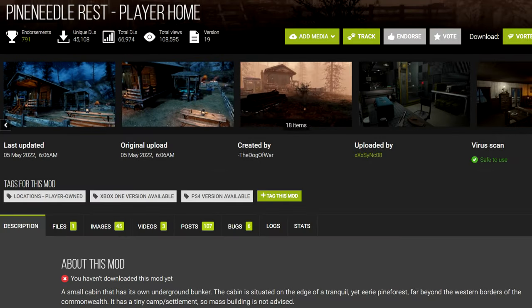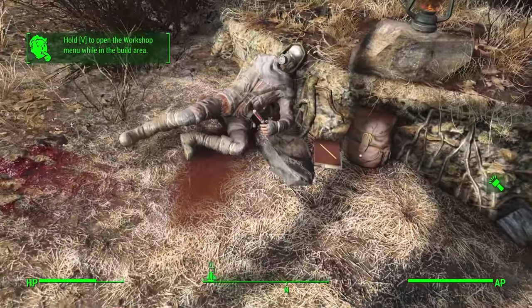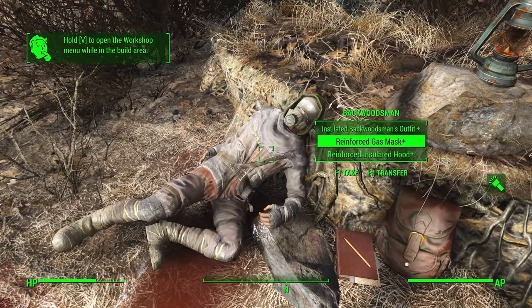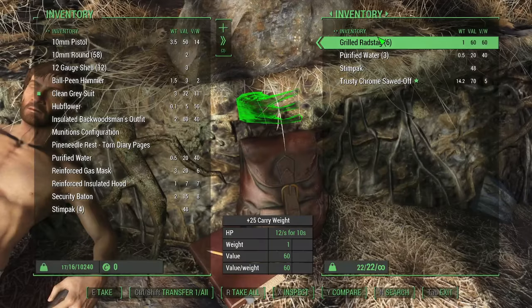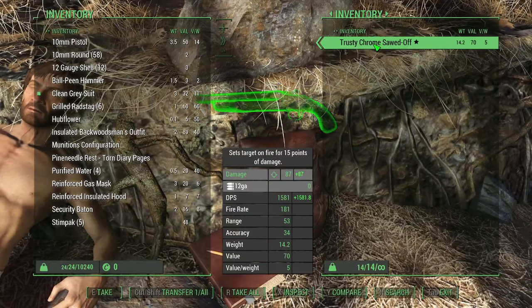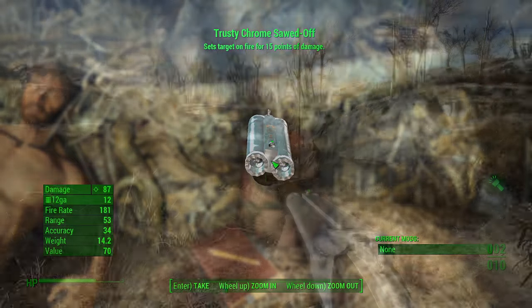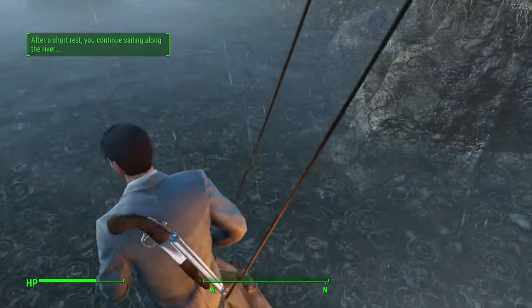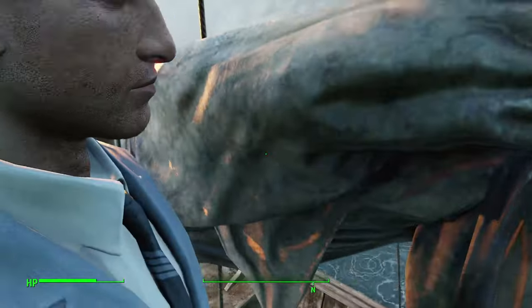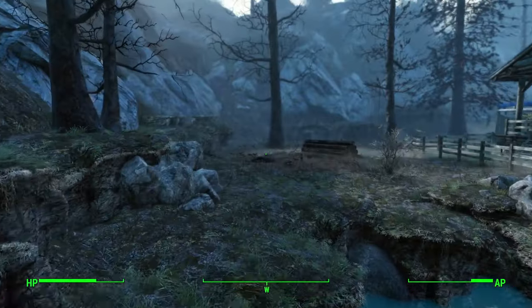Don't avoid this fifth mod: Pine Needle Rest Player Home — I recommended it for good reason. To locate this home, travel southwest of Vault 111 until you hit the edge of the map and find a rowboat. Next to the rowboat you'll find a dead guy with a lore note. Make sure to loot his backpack for the key to the cabin and a trusty chrome shotgun, which does more damage than a regular double barrel shotgun and has an incendiary effect but cannot be modified. The first time you go to Pine Needle Rest, you'll physically sail there on a rowboat that moves by itself, which is pretty cool. It takes you to a little micro-world space outside the Commonwealth.